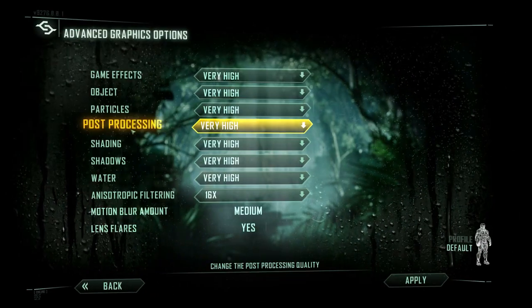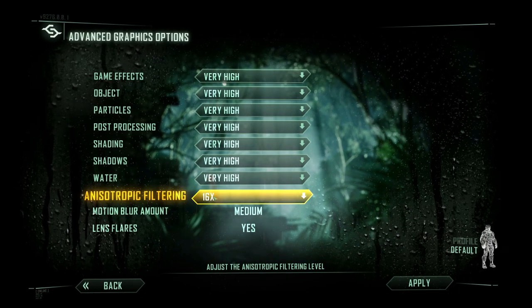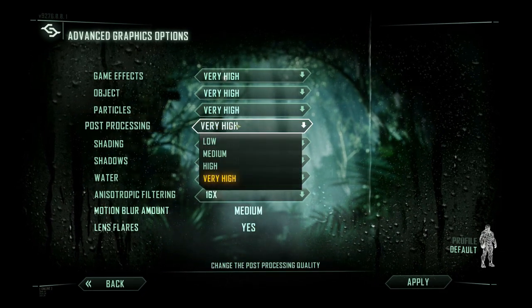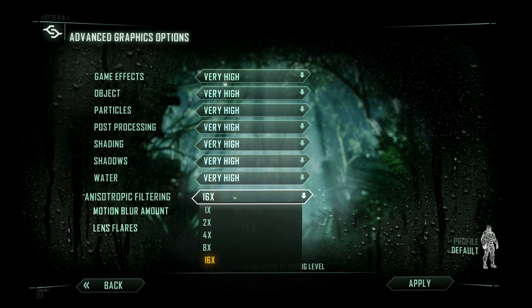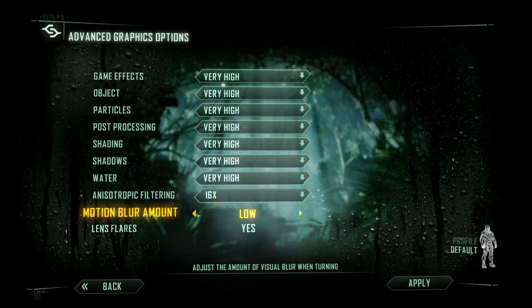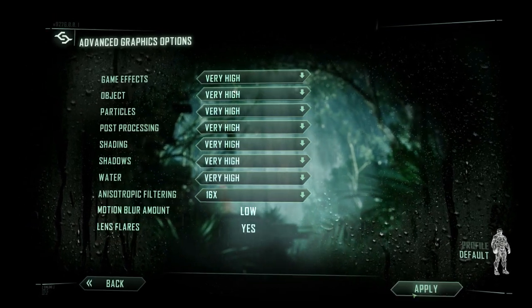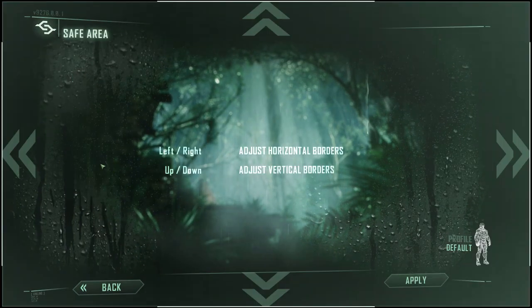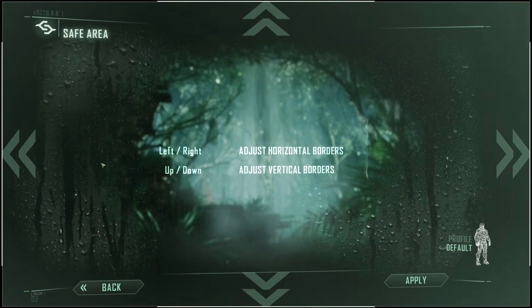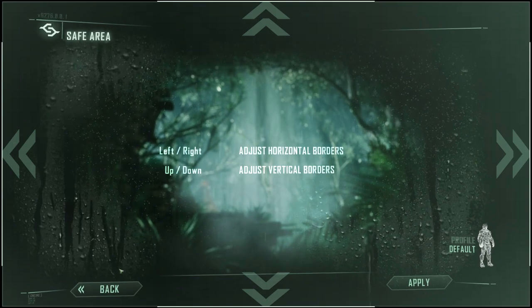Next we'll go into the graphics. You've got low, medium, high, and very high for all of these — all the same. For anisotropic filtering, you've got 1 through 16 times. Motion blur amount, I like to keep that low because it can be pretty distracting. Lens flares: yes, because they look great. Then you've got your brightness — nothing special there. You've got a safe area, which is cool because a lot of people actually want to adjust where their image fits on their screen, so it's cool that they included that.